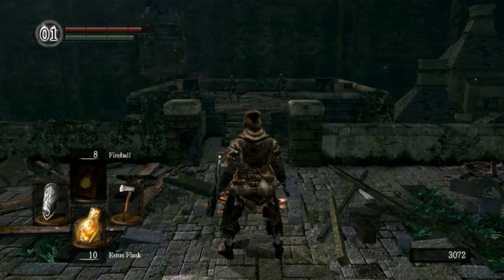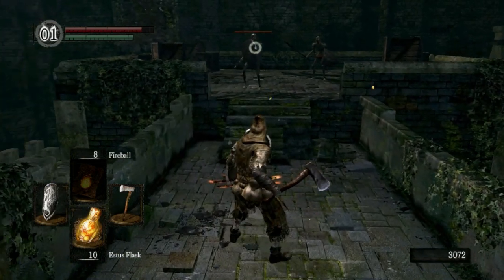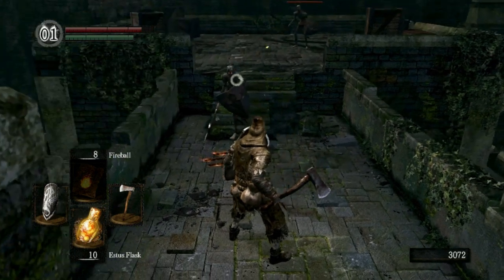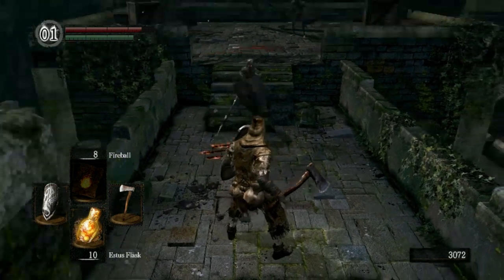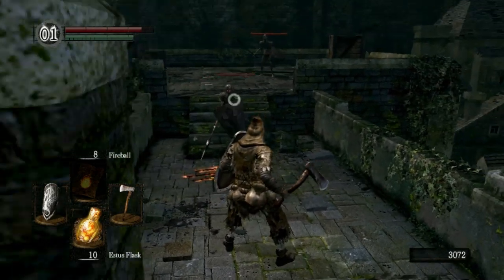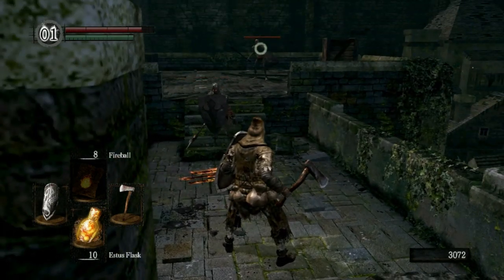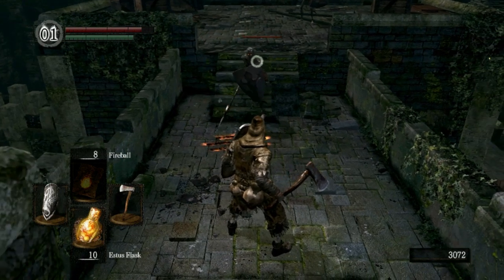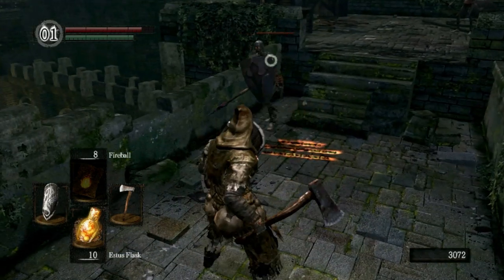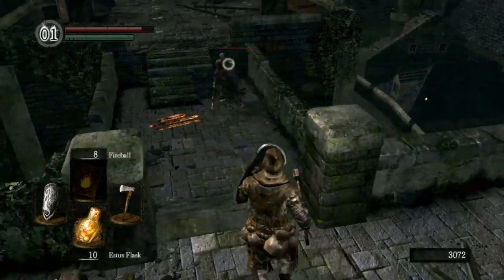Here's another combat tip. When you're locked on to a guy, you can actually move to another enemy just with the right stick — you can toggle between different enemies like this. That's something to keep in mind when fighting multiple enemies at once. You're blocking this guy's attack, then this guy's about to attack you — you can just switch over to him fast, block his attack, then come back to this guy and attack him. So keep that in mind.